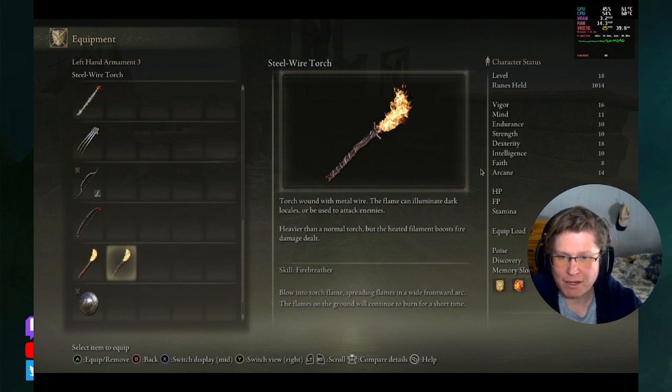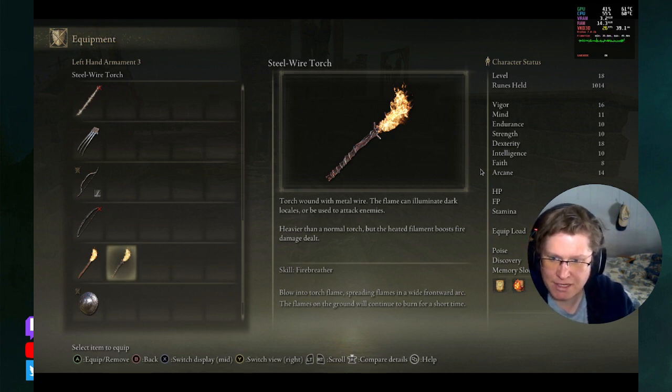Torch wound with metal wire. The flame can illuminate dark locales or be used to attack enemies. Heavier than a normal torch, but the heated filament boosts fire damage dealt.